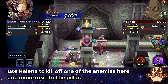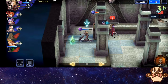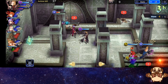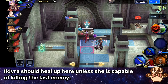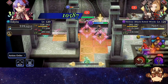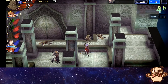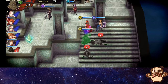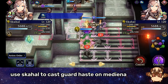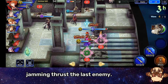Use Helena to kill off one of the enemies here and move next to the pillar. Ildira should heal up here unless she is capable of killing the last enemy. Use Skahal to cast Guard Haste on Mediana. Jamming Thrust the last enemy.